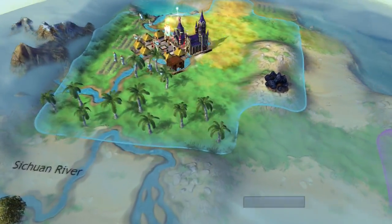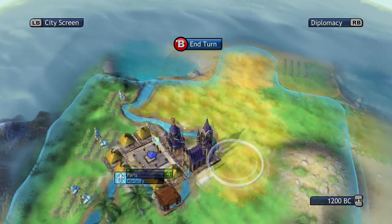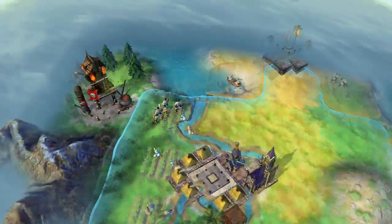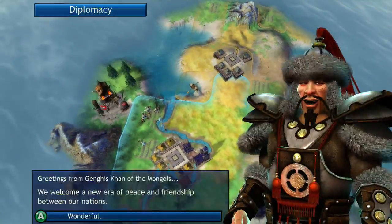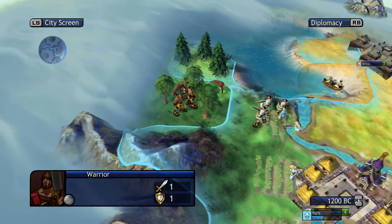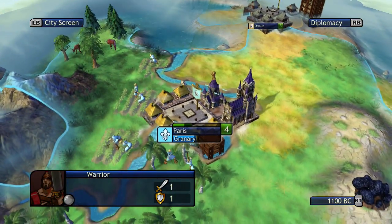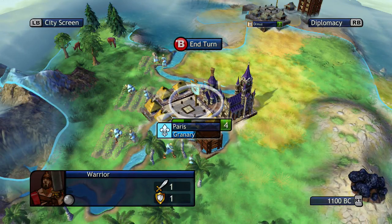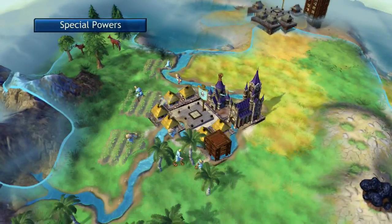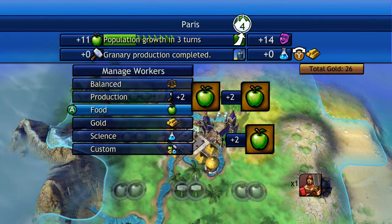We got all that culture from the cathedral that the French start with. It's an important part of using the French — trying to angle their culture in the best way to help you in this game. That's not the Spanish, that's the Mongols next to us, which I don't even know if that's better. We're situated right at a crossroads between every civilization, which may or may not be a good thing — meaning I could lose very, very quickly, unless I can do a good job of defending.